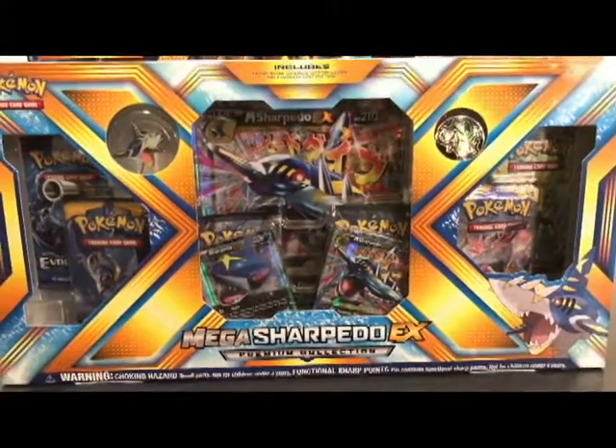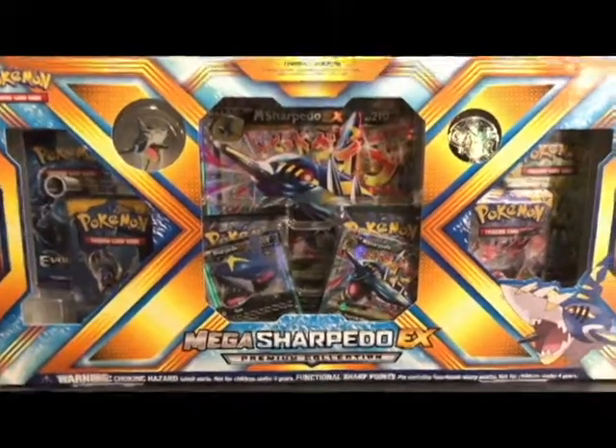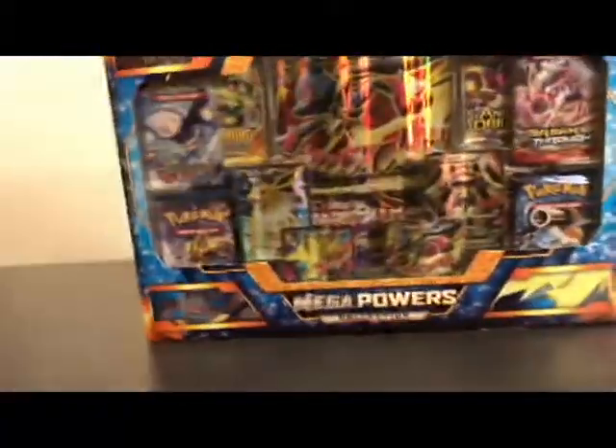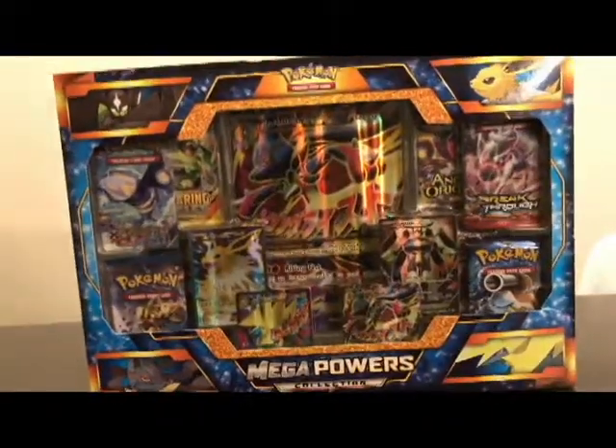Alright, what's good everyone? Welcome. Today you've got your boy Dr. Trollkips, and alongside of him you've got Batflat. We're going to be doing a Pokemon card unboxing for you today, but we don't got one box — we got two boxes for you: the Mega Sharpedo EX box and the Mega Powers Collection box. That's why we got a double whammy for you all today.